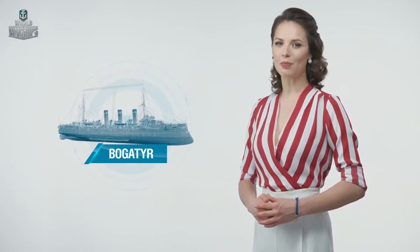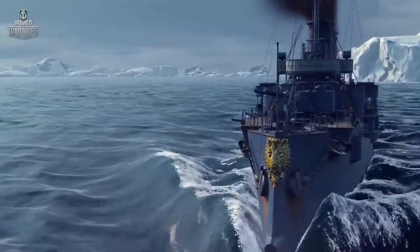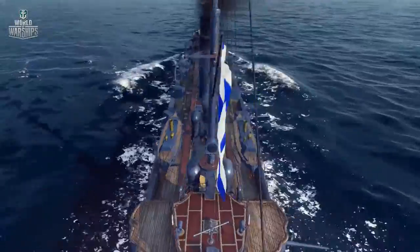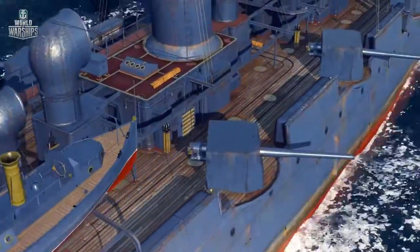At Tier 3, you will find protected cruiser Bogatyr. The ship has 12 6-inch guns in its stock configuration and 16 5.1-inch guns in its top configuration.